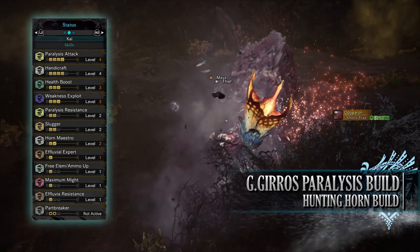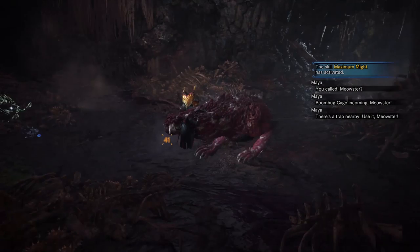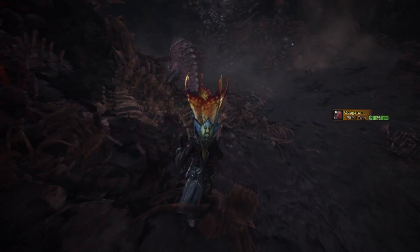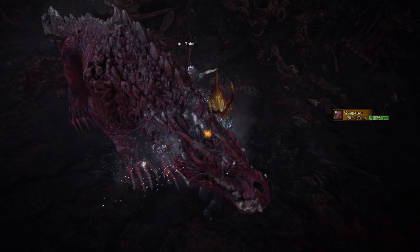So there you have it — a pretty straightforward element build making use of the paralysis rating. In a way, it could be considered a crowd control build, thanks to the paralysis attack and the Slugger skill, so you can rotate between paralyzing a monster and knocking them out. If going up against a monster that's weak to paralysis or being stunned, this build really demonstrates that the Hunting Horn is capable of dealing damage despite having a poor song selection. So if you're looking for a different build, consider taking this one.